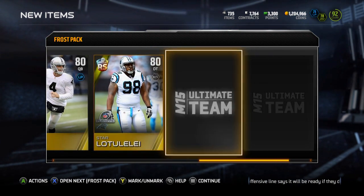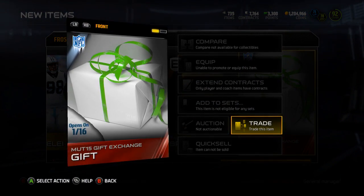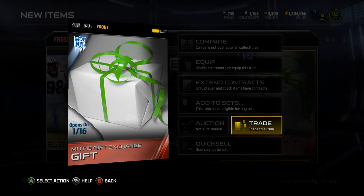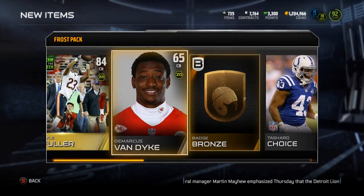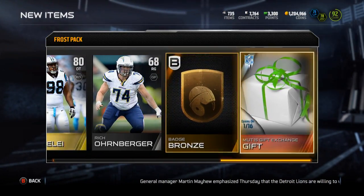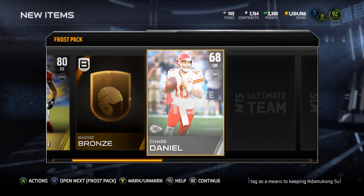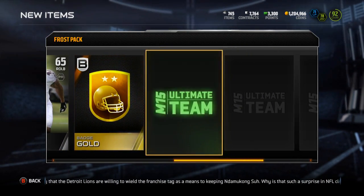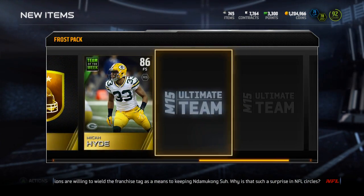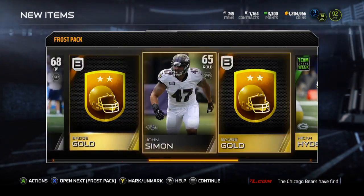Another gift — I think these all open on January 16th and I probably don't have anything good. My luck with gifts has not been good so I'm not expecting anything major. Dion Buchanan, gold badge — pulling a decent amount of gold. Another gold badge! Micah Hyde, Team of the Week, Ice Bowl, Roads to the Playoffs, Raphael Bush — those gold badges are coming up clutch.